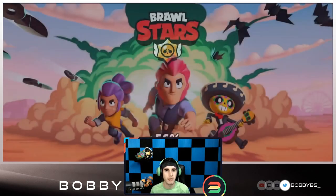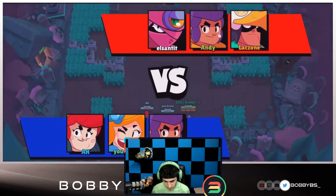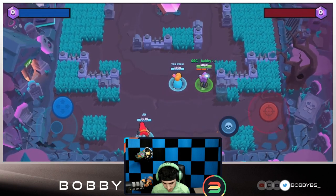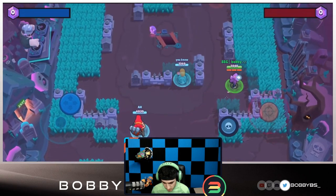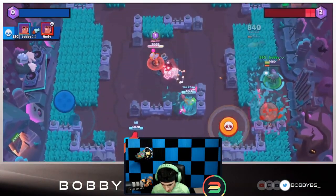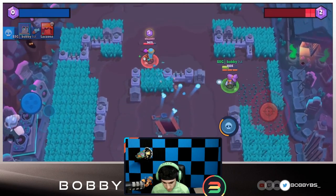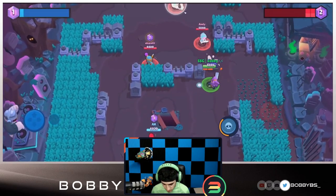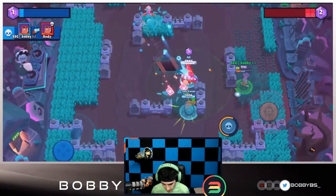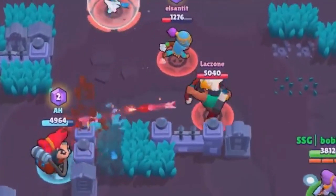This is going to be super interesting — I have no clue what's going to happen. We're facing Shelly, Bow, and Tara. We have a Pam and a Piper on our team — that's not bad. Our Pam looks like it came into the game a little late. I get a double auto-aim, pick up that kill, auto-aim that Bow and get that one as well. Pretty good to start, chilling on the right side. I pick up the kill on the opposing Shelly. This Bow looks a little confused right now.